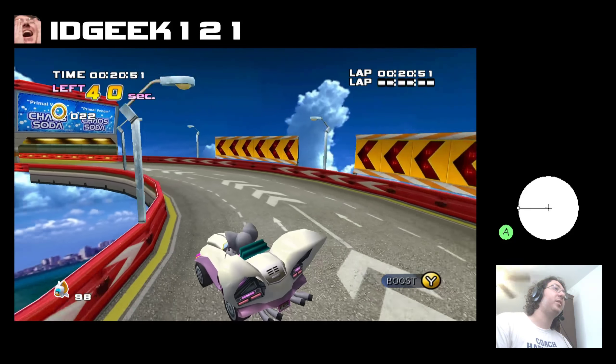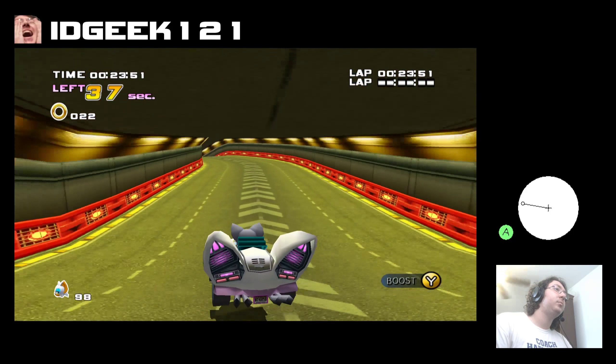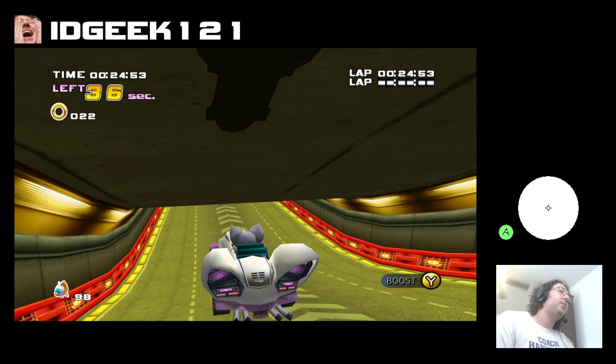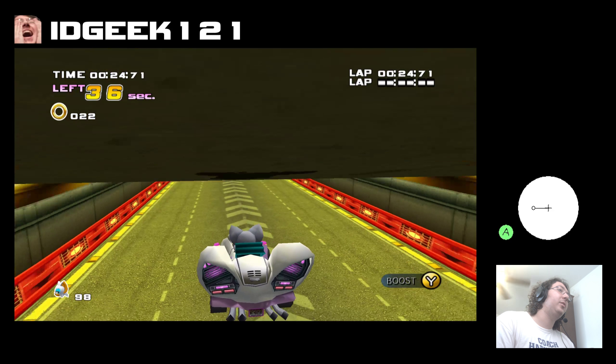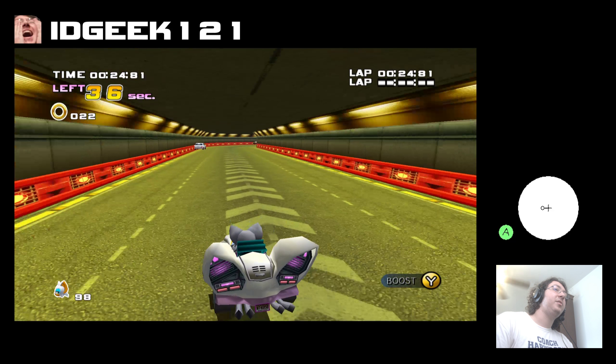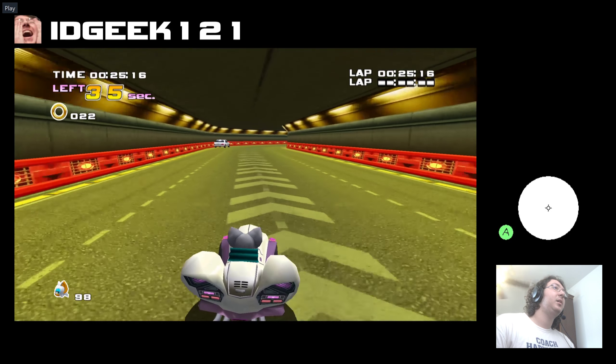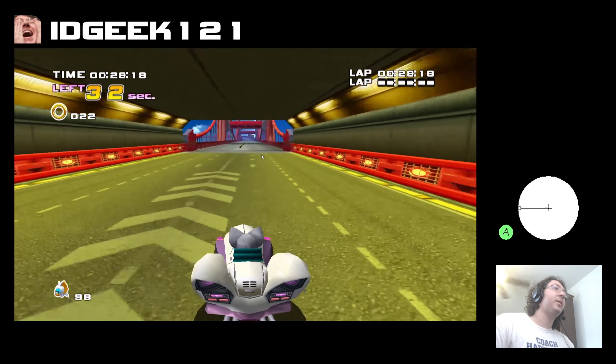We gain speed as we go over these downhills. This is the first important part of Route 280, where we need to boost as we hit this bottom flat piece of ground. The reason for this is because going over this hill and falling onto the flat ground is going to lose a lot of speed. So when you hit the ground, press the Y button, do your boost, and now you're going to go through this whole flat part at full speed. We're going to grab the line of rings here in the middle.